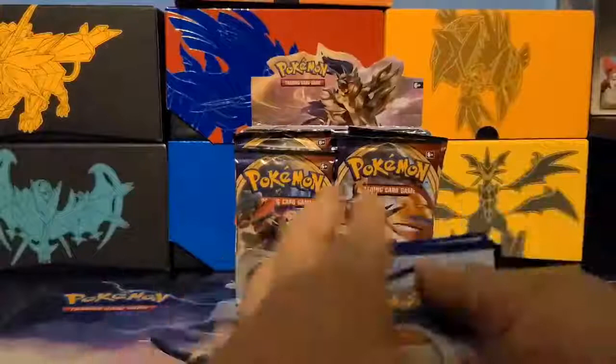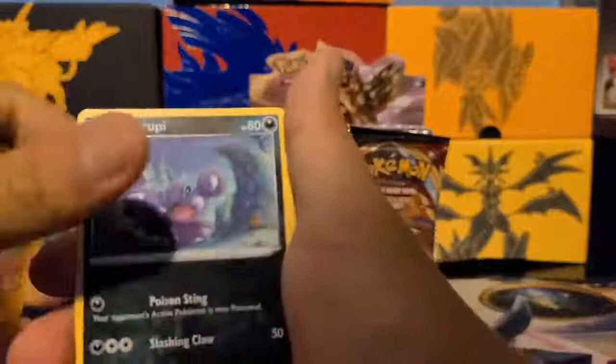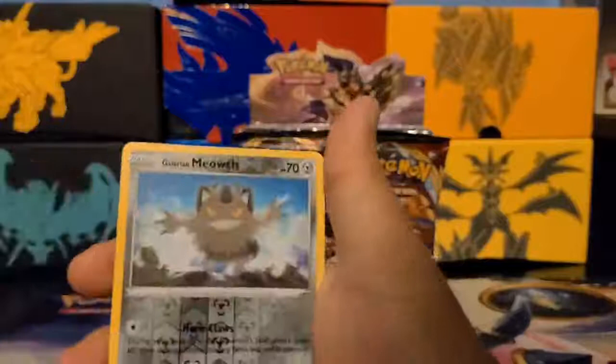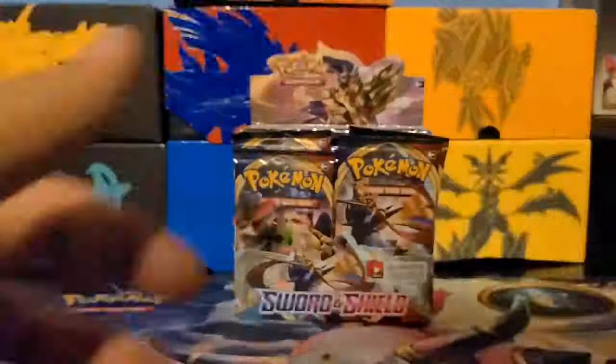One, two, three energy, and one and two — that's the card trick. We got Silicobra, Blipbug, Goldeen, Yamper, Skorupi, Team Yell Grunt, Drizzle, Galarian Stunfisk, Galarian Meowth, and Cloyster. Cards are good. I'll put that right here on top.